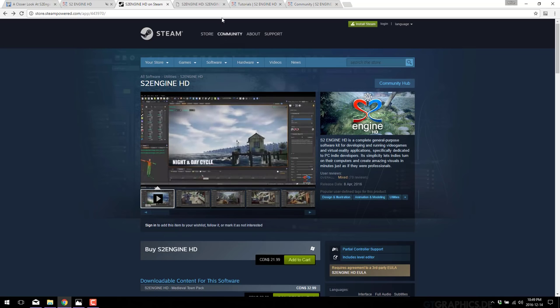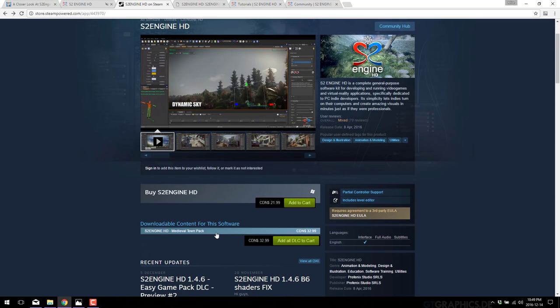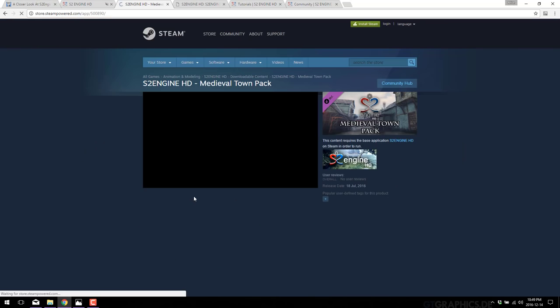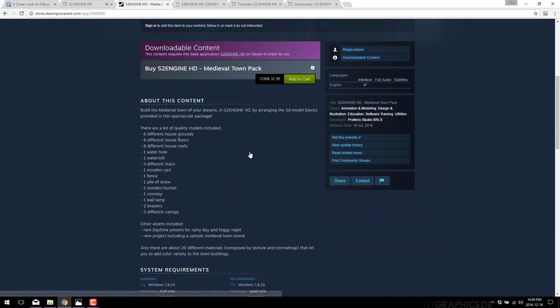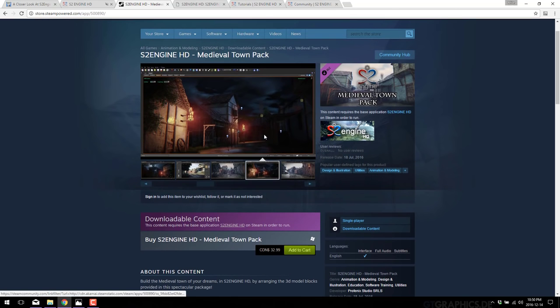There's also a DLC pack available — a medieval town pack that gives you more assets to work with directly in the S2 Engine. If you're working on a medieval game, it's a bunch of assets that are ready to go. There's another DLC pack coming very soon. Having pre-generated content to work with is often a very nice thing, and that's probably where the majority of their money will be made going forward — in these asset packs. It'd be cool to see the base engine go free if the asset packs become successful enough, but that's not something the developers have ever said they'd do.